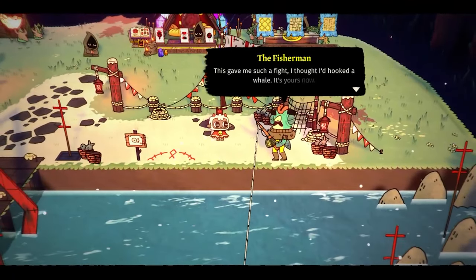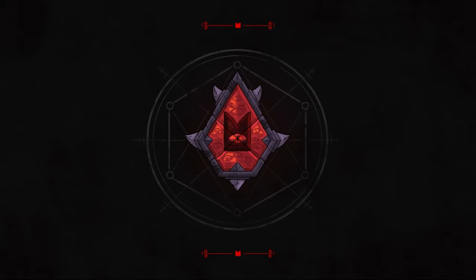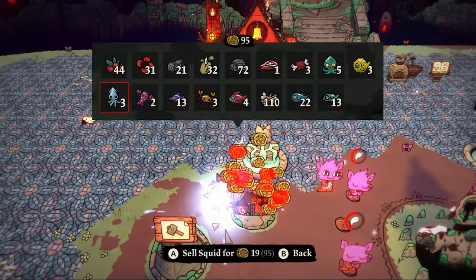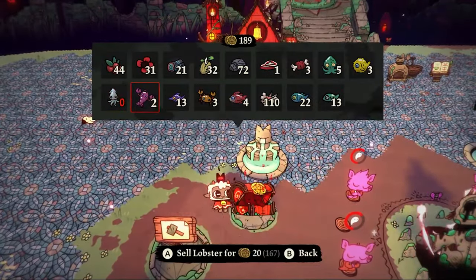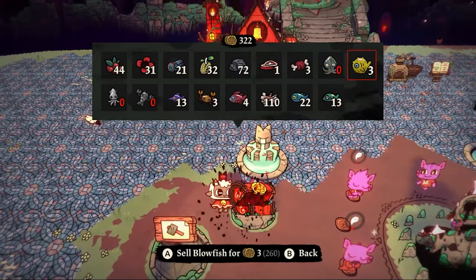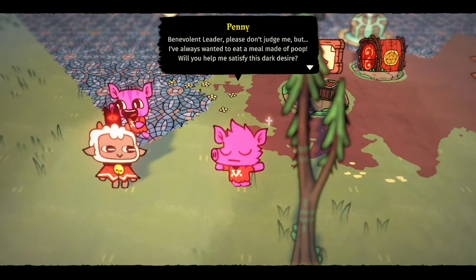Four rare fish for the fisherman NPC meant four fleece tokens for me. Back at the farm I sell all the accumulated fish — some sell for 20 gold apiece, others for three to five gold, but overall I get tons of gold, which means I can get lots of upgrades done.